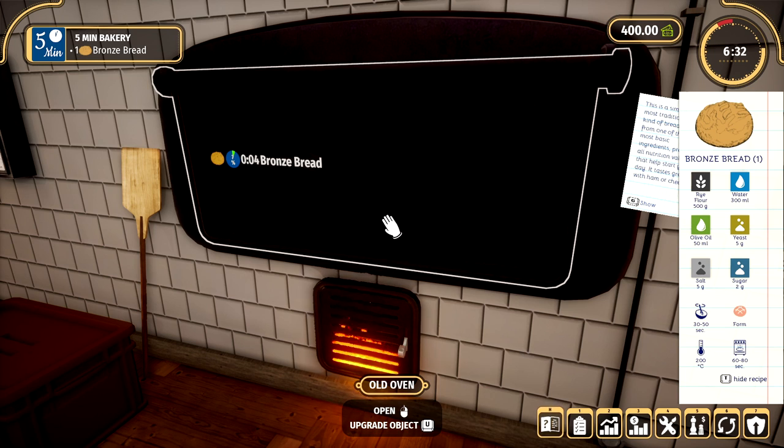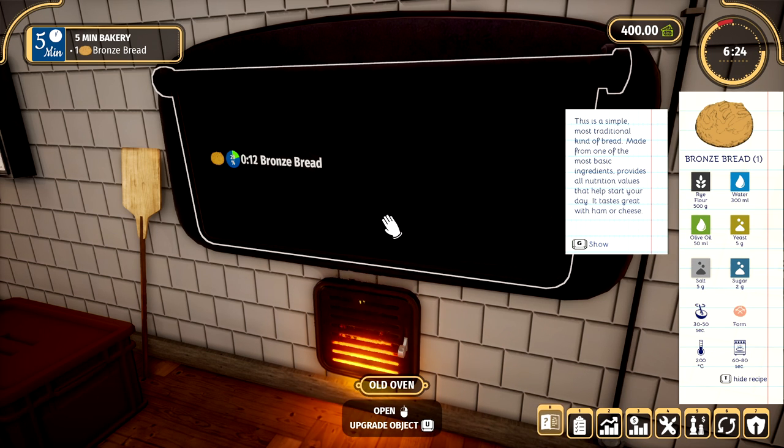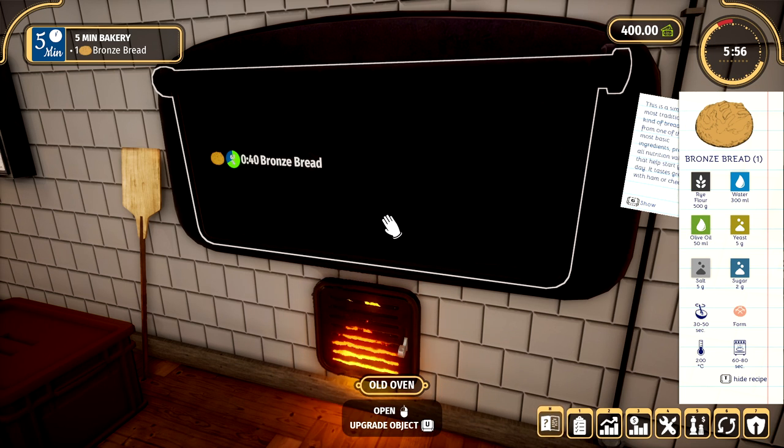I want to be the best baker in town. I want to have the best produce. I want everyone clamoring for my lovely, lovely delectables. Come to my bakery! What would you buy if you came to my bakery? Would you buy a bronze bread or a breakfast bun? I think I would go for this bronze bread because it says that you can have ham and cheese with it. Sounds good.